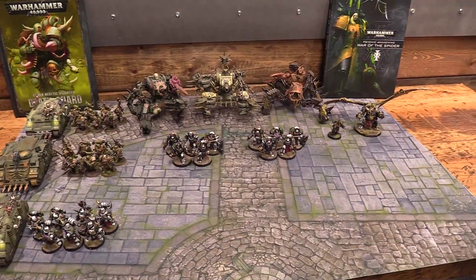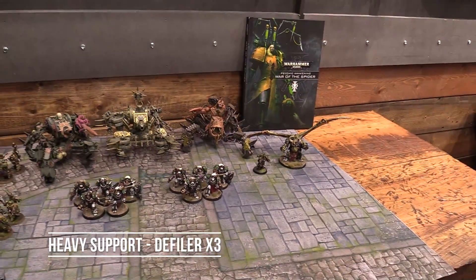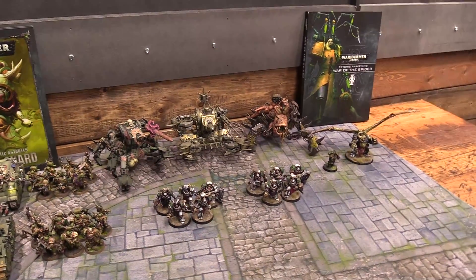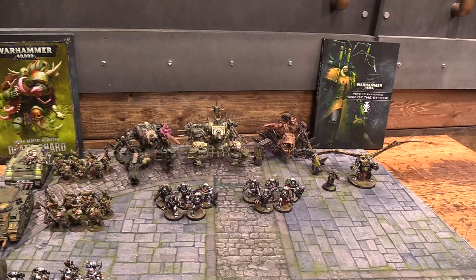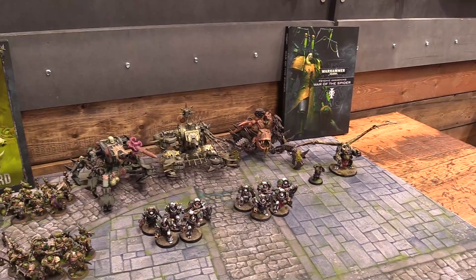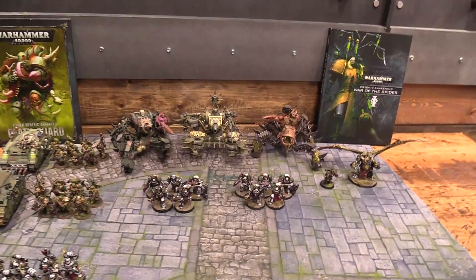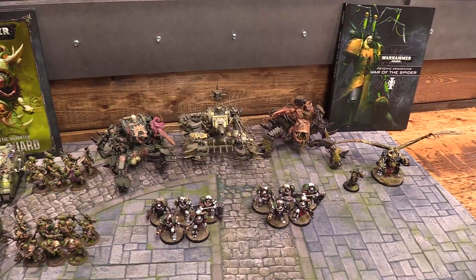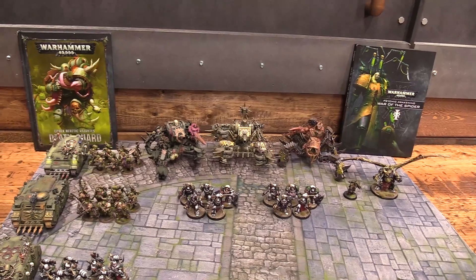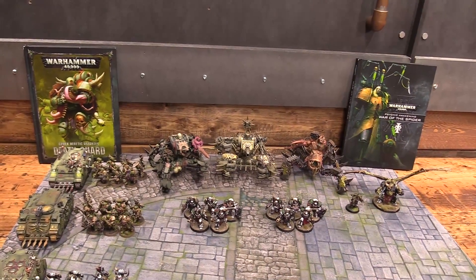The Plague Clot Furnace gives Demon Engines within seven inches of him a four-up invulnerable save instead of their normal five-up demonic invulnerable save. He's going to be sticking around the Defilers. Defilers at 140 points each with this loadout make them pretty efficient, with the Contaminated Monstrosity upgrade on all three — a two command point stratagem from War of the Spider that gives them Disgustingly Resilient. It does cost six command points but I found it worth it. They all have the same loadout: a Reaper autocannon, Defiler Scourge, and battle cannon.